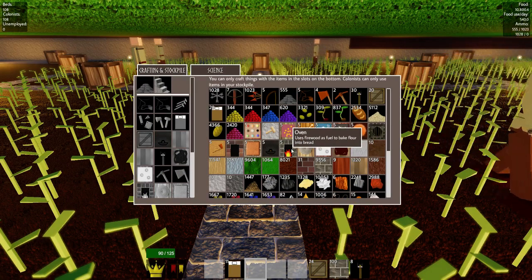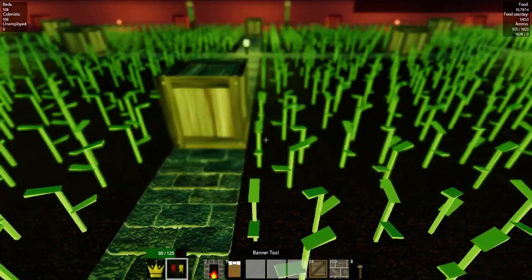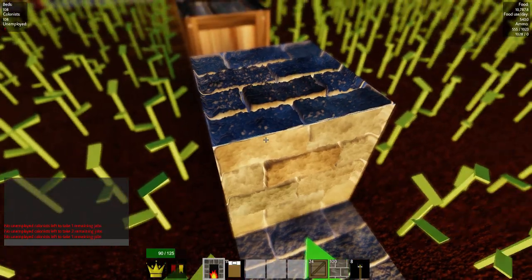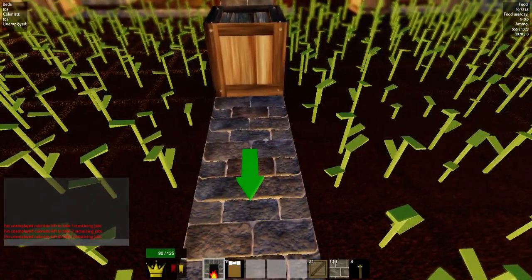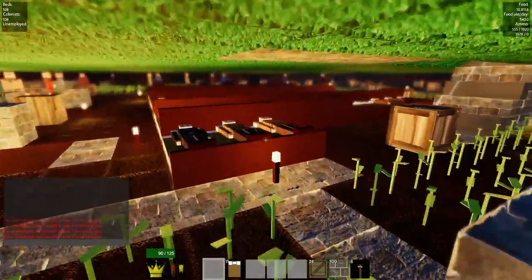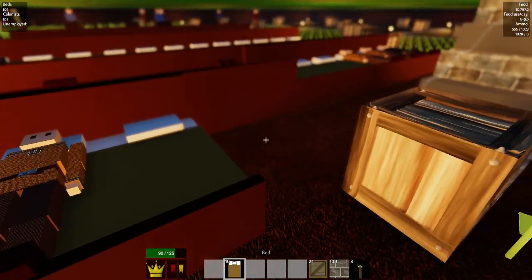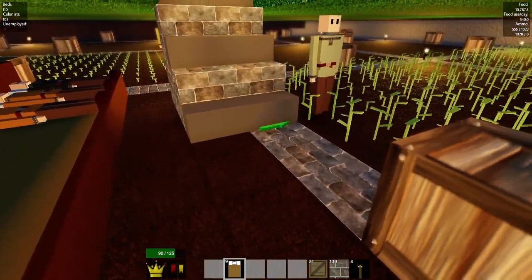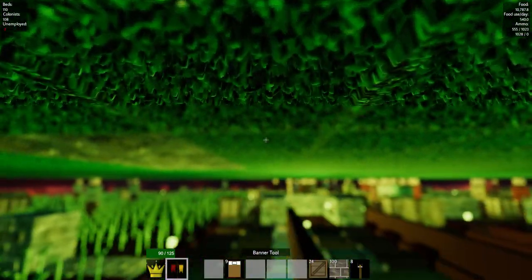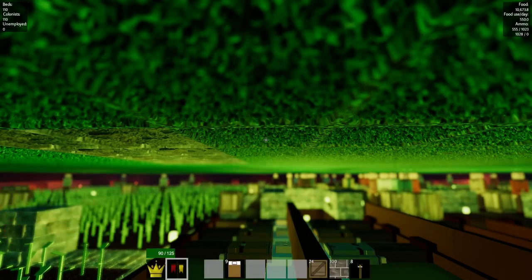I'm going to use all these crates I've placed around and make use of the space. Placing the ovens — just trying two for now to see how they get on. One and two. Two more beds are needed — good job you can just walk through the beds. Two more colonists, and that gets me to 110 colonists.